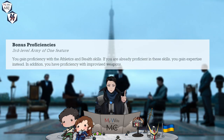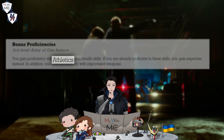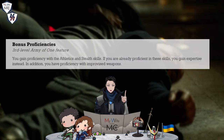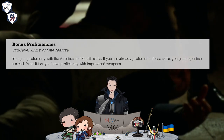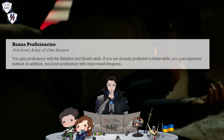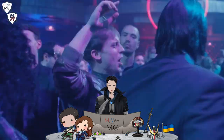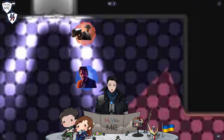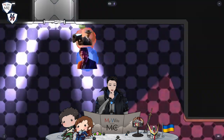First up is Bonus Proficiencies. Athletics is a core aspect of this subclass. The other is stealth, but to a much lesser degree. These come with expertise if you're already proficient, to emphasize what you'll need to focus on to make the most out of this subclass. You walk towards the back areas where you first use your high stealth to get past one guard. Unfortunately, another guard spots you, but your quick thinking lets you engage in close quarters combat, catching the guard at the sleeve and taking the fight to the ground.